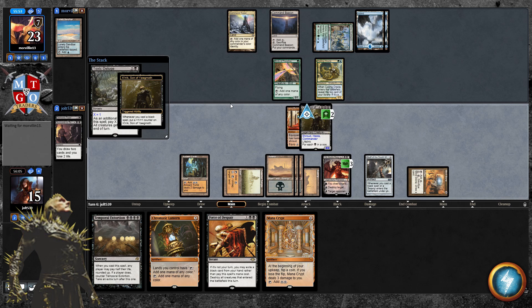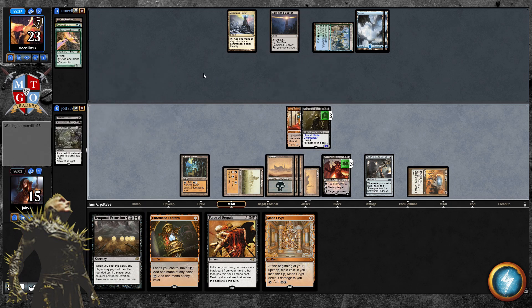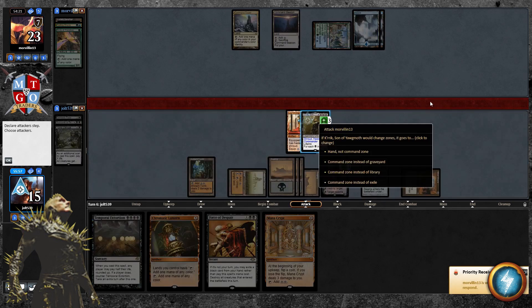We're getting an extra counter on Crick — it'll be a five-five temporarily, then a four-four once Toxic resolves. Let's swing in for four, knocking them to 19 — and we're also at 19. I don't think we need to go for Mana Crypt; we could go for Temporal Extortion instead. If we're being aggressive, Temporal Extortion is a pretty good way to attack our opponent's life total next turn.